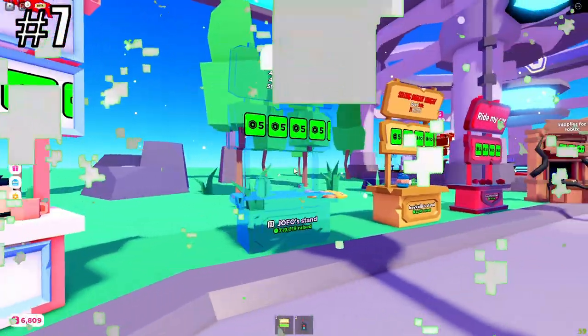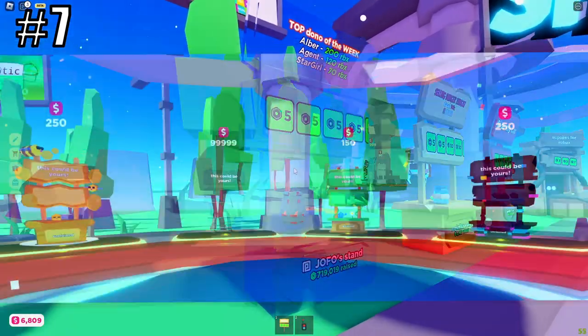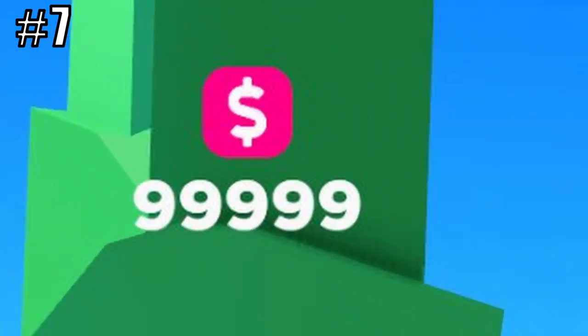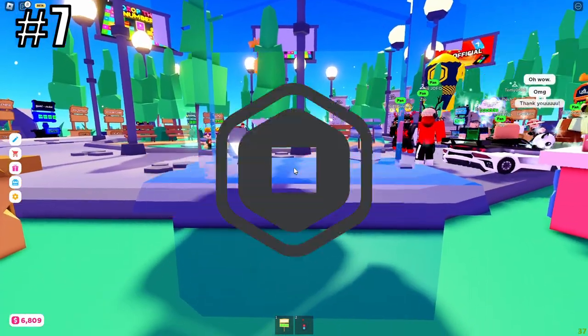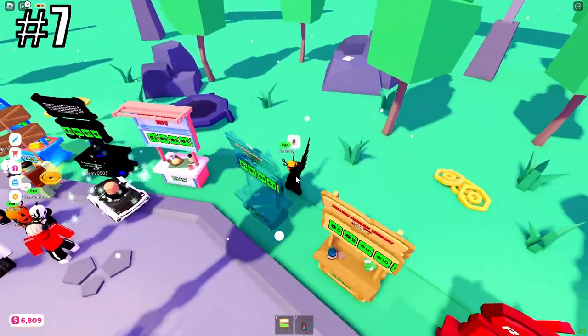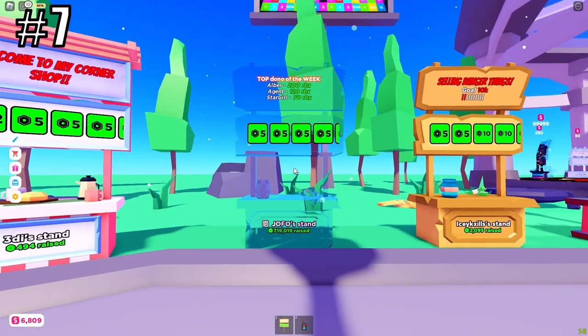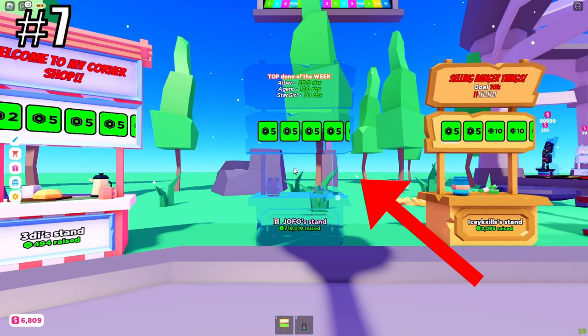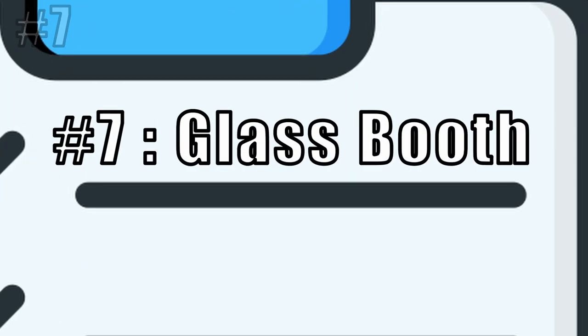This booth is called the Glass Booth. It is available in the shop, and it costs 99,999 gift bucks, which is around 500,000 robux. For its design, it is actually made out of the basic booth, except that its material is transparent glass. This booth has over 1,000 owners, which makes it number 7 on our list.